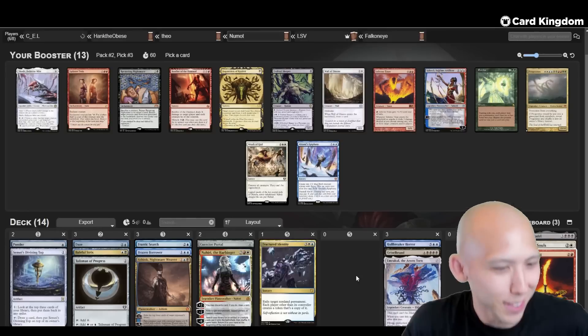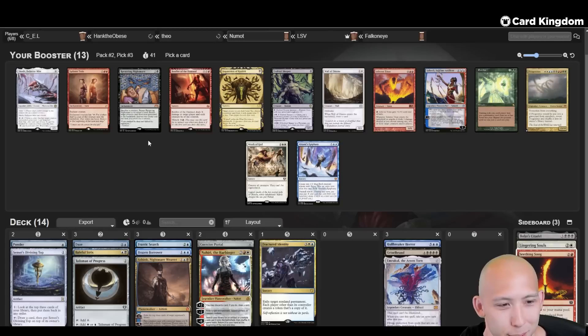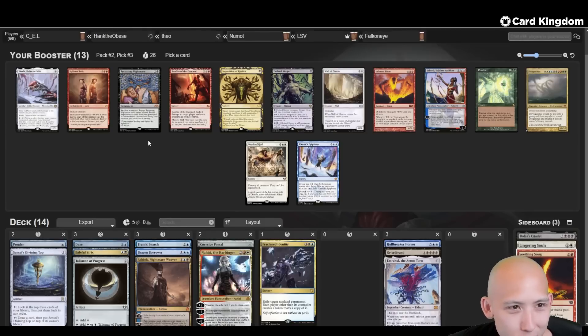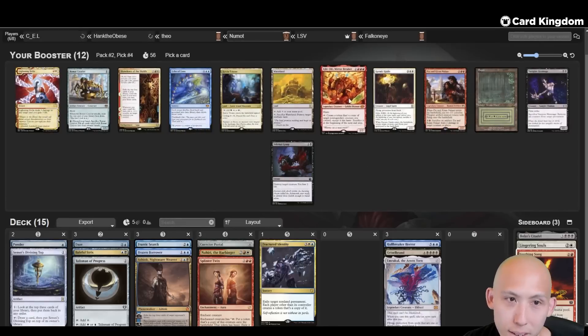Eureka! Oh, there's Splinter Twin - for all those combo pieces we just passed. I'm pretty sure we passed both Deceiver Exarch and Pestermite. There's Recurring Nightmare - that's simultaneously the best and worst reanimate effect. It's really good when you get to abuse it, really bad if you're just trying to one-shot it. God, I kind of want to take the Splinter Twin and see if we can wheel the combo pieces. Otherwise I just take the Inquisition. I'm going to take the Twin though - high upside.